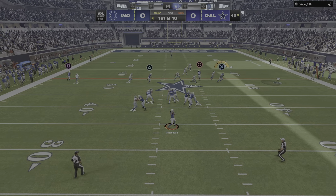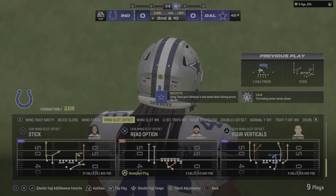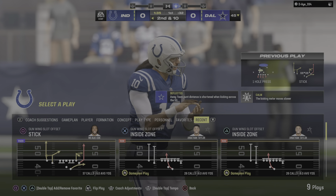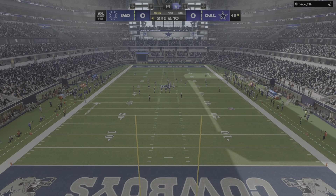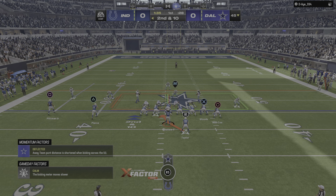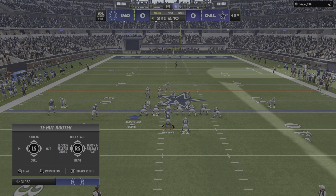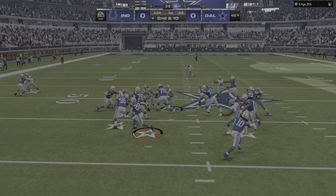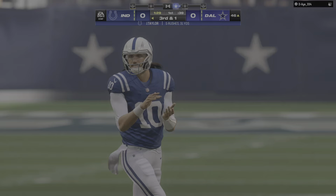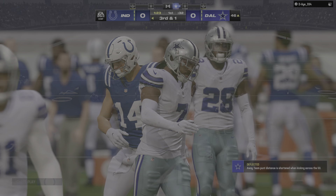Minshew on first and ten — a quick throw but incomplete. Today's NFL, these big guys are featuring receivers, moving all over the place to try and find good matchups. They had one, they were just unable to complete the pass. Here's second and ten. From the gun, it's Taylor, and he's got this one across midfield into Cowboy territory — nine yards, not quite enough, and they'll be left now with third and one.